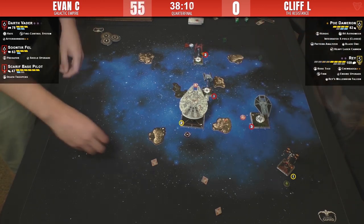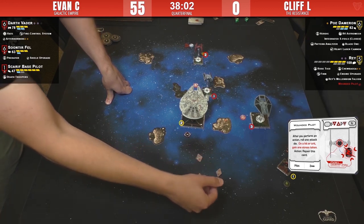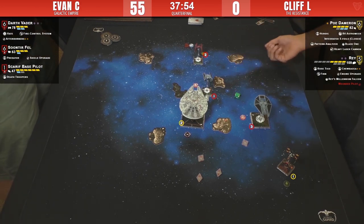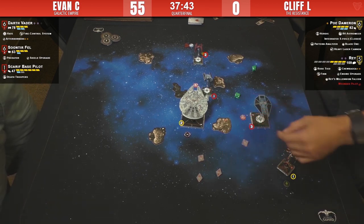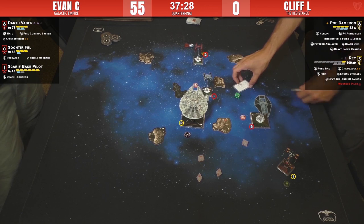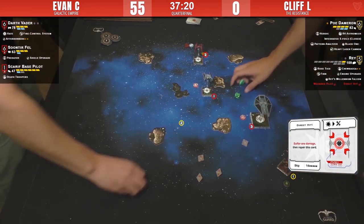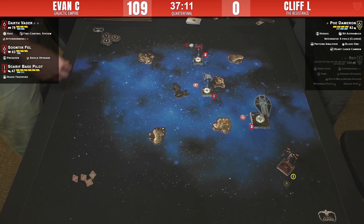You can use a blank to acquire a target lock. I think Cliff forgot to add his blank — Wounded Pilot, okay, that's not so bad. Vader shoots with absolute murder — there's the blank. Maybe that first shot was range two. Another blank — he could blow both force tokens to take two fewer hits but still have the two crits. He goes for just one — hoping he doesn't get a direct hit.